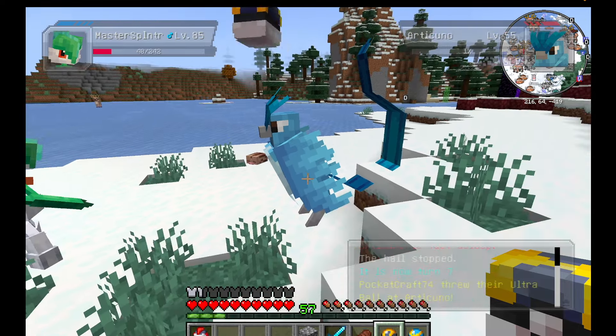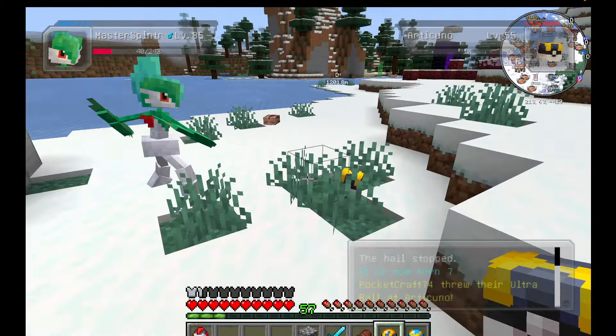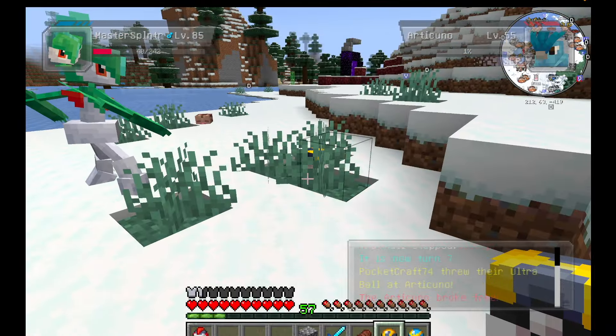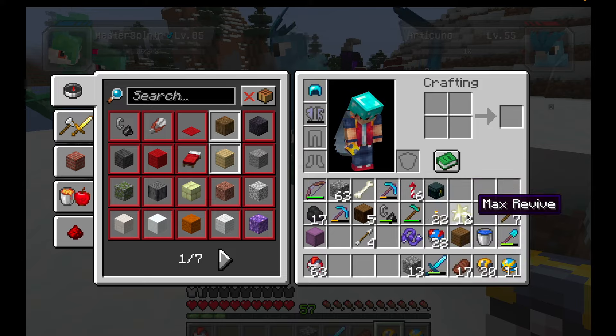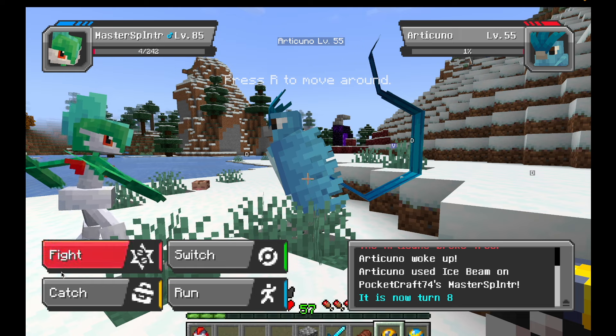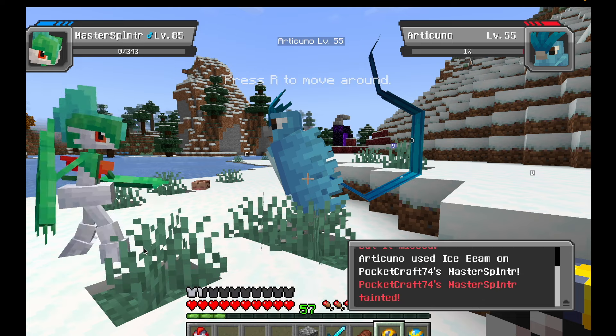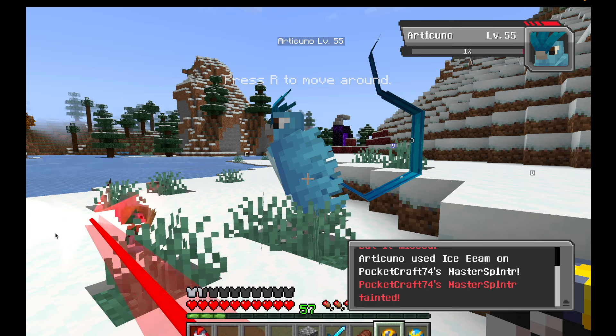One caution: if you don't have a high level pokemon, Articuno could sweep through your team while you're trying to catch him. So make sure you bring some max revives. If you don't know how to get max revives, I have another video about that in the survival guide series — I'll link all these videos in the description below.